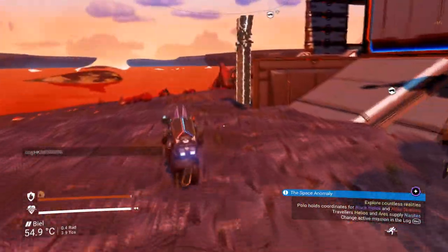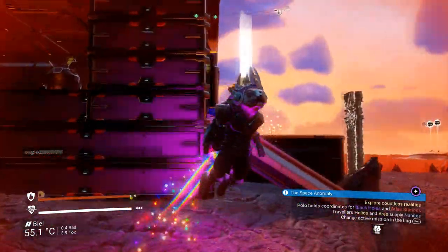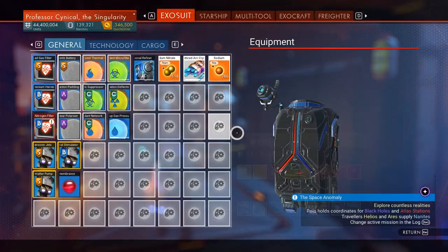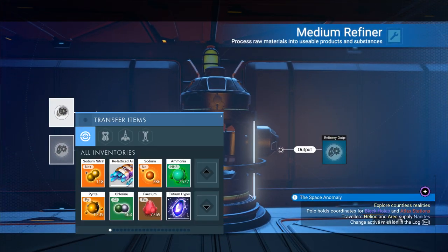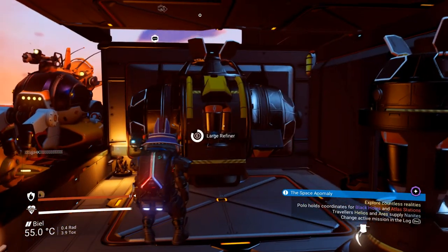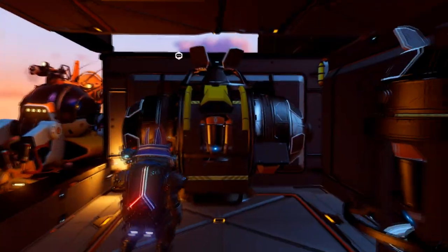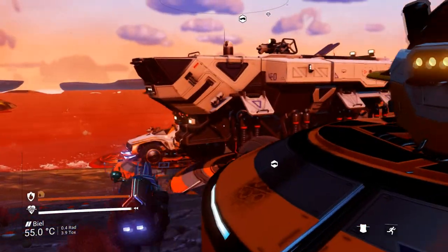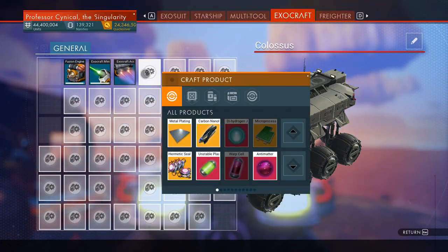Here we are at Meet the Cynicals base — this is where I keep all of my duplication stuff. First off, we're going to do the refiners. We're going to check if the medium refiner, large refiner, and Exocraft duplication glitch are working — and the best thing is we can do all this at once. I'm just going to put one item in each. A mind control device in that one, and going across to the Colossus, which has an empty inventory.